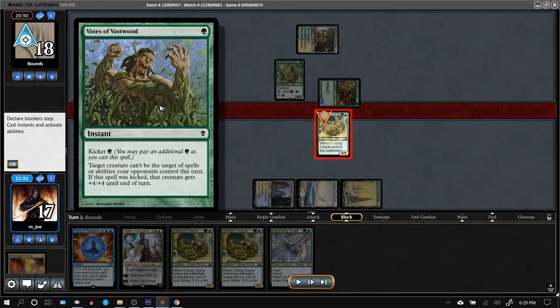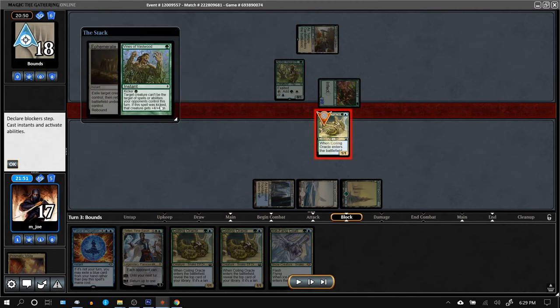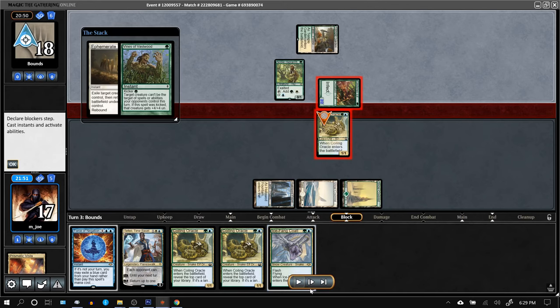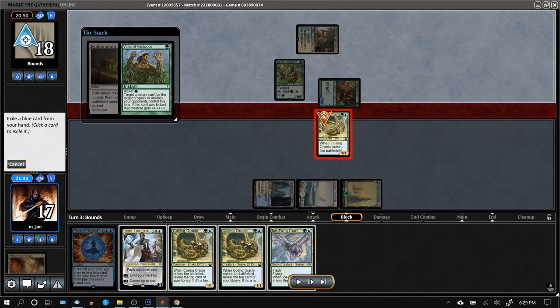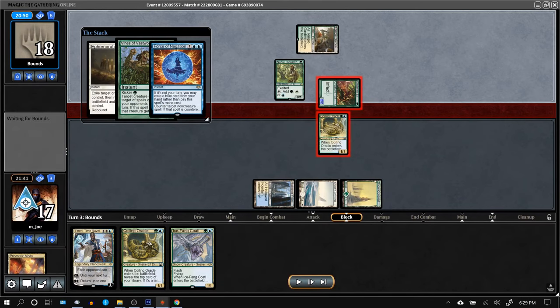Vines doesn't really give Hexproof — it means the creature can't be targeted by spells or abilities that I control, so basically protection from my stuff. I kind of wanted the Ephemerate to resolve, and I've got a bunch of stuff I can pitch, so I'm going to pitch one of these Coiling Oracles and try to counter the Vines.